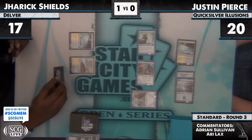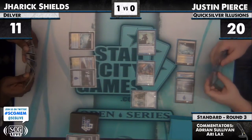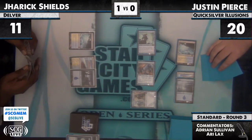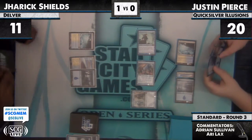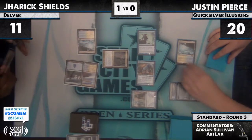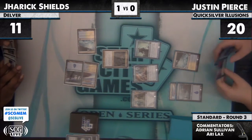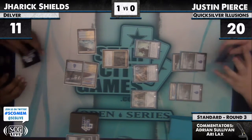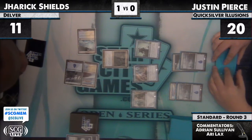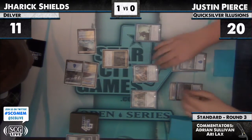That was a pretty big swing there, bringing Jarek down to 11. Now pretend you're Jarek — you saw the Phantasmal Bear game one but it looked like you were playing against a Quicksilver Amulet deck. It's a Drogskol Captain for Jarek, the pseudo Lord of the Unreal, which is basically either going to keep the Lord out of combat or just get run over.